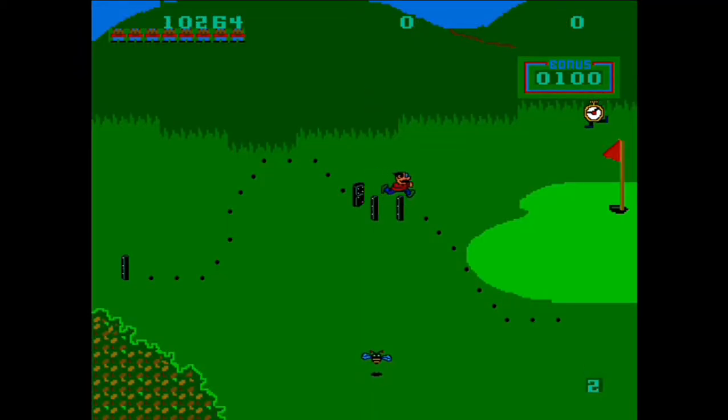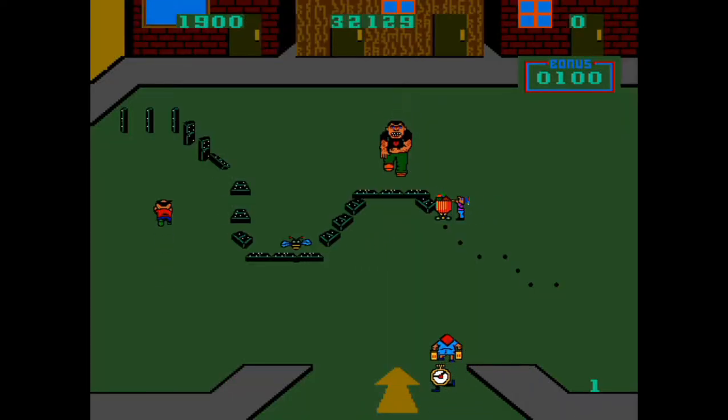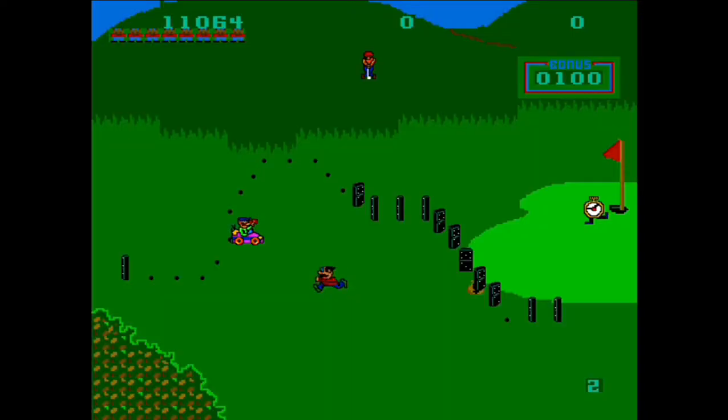There are multiple enemies which are not harmful to your character, although they create a nuisance. These enemies are in a world of their own and not paying attention to where they are going. If one of these characters runs into one of your dominoes, they will all fall, undoing all your hard work. You are able to push these enemies out of the way of your dominoes.